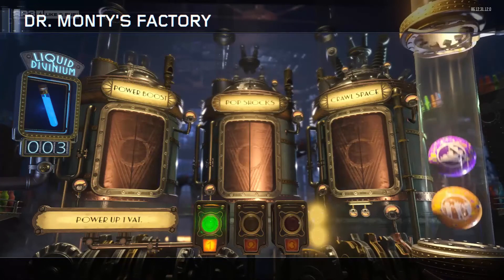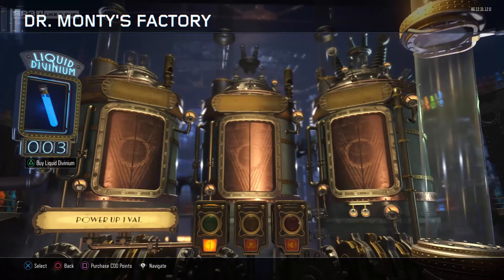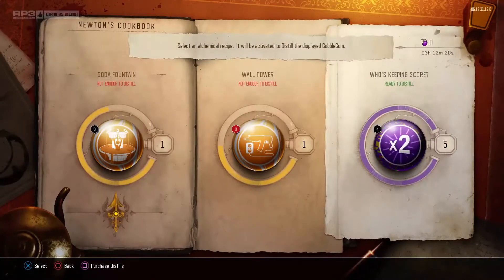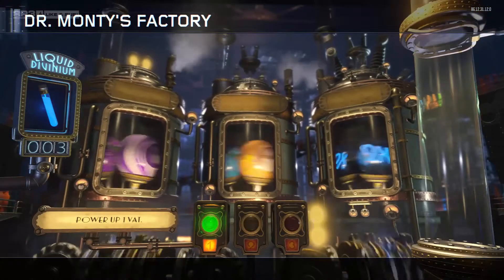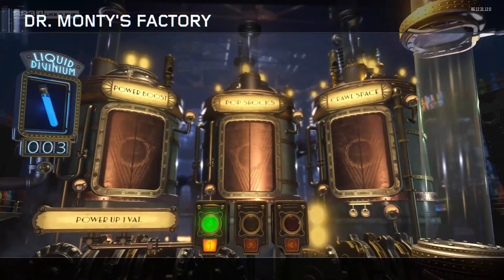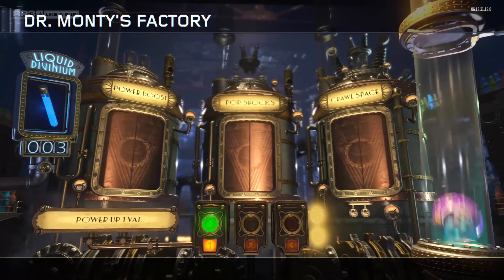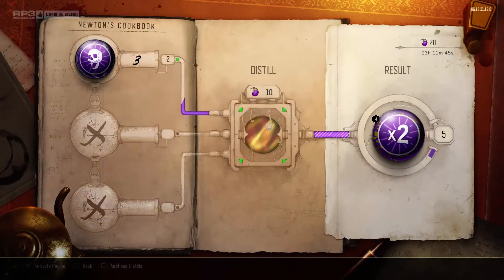Supposedly, you are more likely to get the ultra-rare Megas if you buy 3 vats in Dr. Monty's factory, but this is widely debated. With the addition of Newton's Cookbook, where you can make different Gobblegums out of your unused ones, I always opt for the 1-vat option, which can grant you a power boost giving you 2-for-1 Divinium. This will grant you the most gums per Divinium spent, and even if you get a less-than-optimal gum, you will eventually be able to trade them in for something you do want.